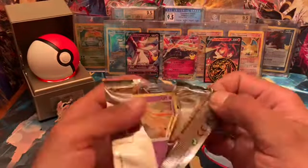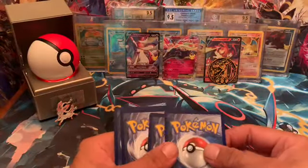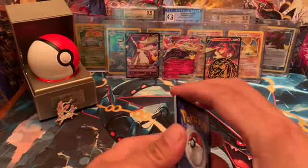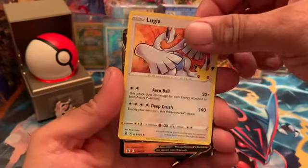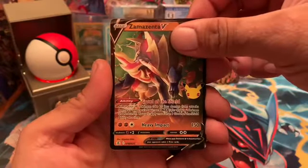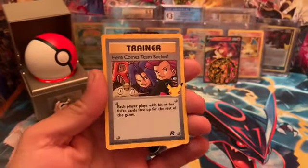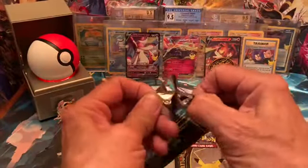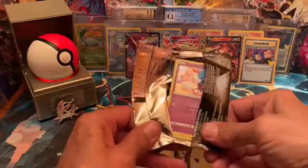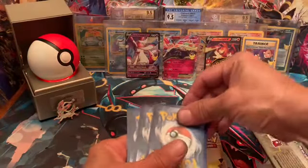Speaking of Xerneas, there's another Xerneas right there. Xerneas, Lugia, Xerneas, Xerneas, Xerneas, Xerneas, and here comes Team Rocket. Another classic collection! My dad's up next. What's he gonna pull his first pack? Leave a comment down below what you think he's gonna pull - classic collection or not? I done pulled two, is he gonna pull another one?